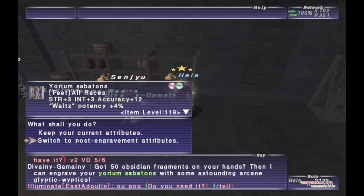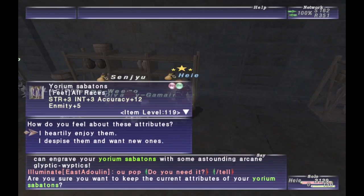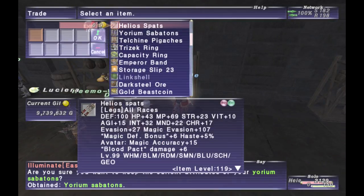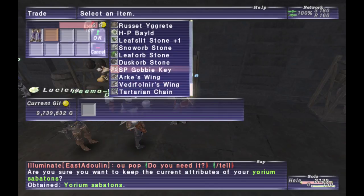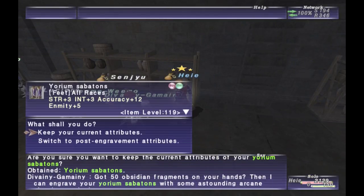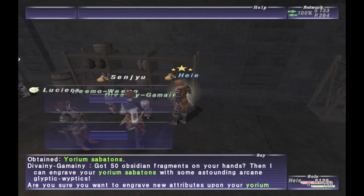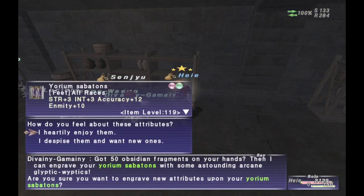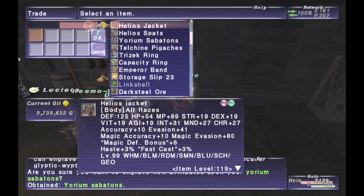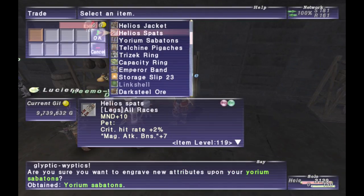There are three different types of stone: leaf, dusk, and snow, and each one will give its own individual augments. Also, trading one type of leaf stone and then trading a different type of leaf stone will replace that leaf augment. Therefore you can have three different augment types and you can replace whichever one in whatever category of stone.